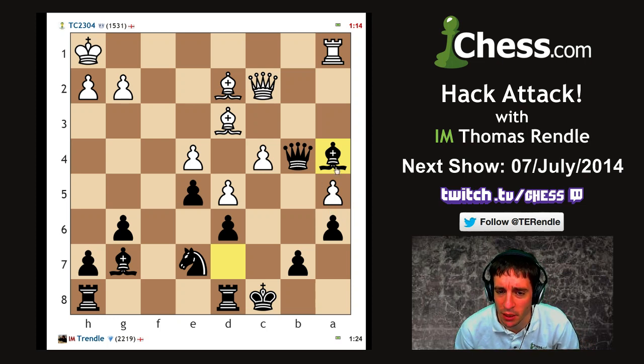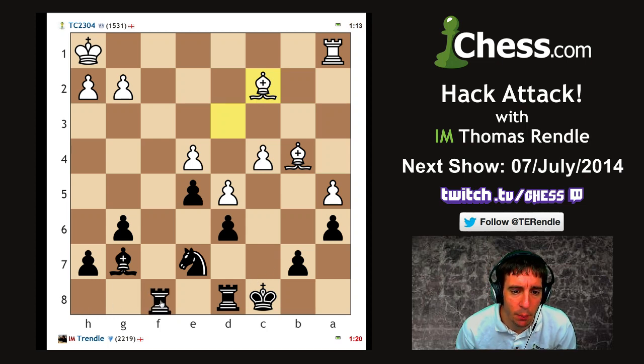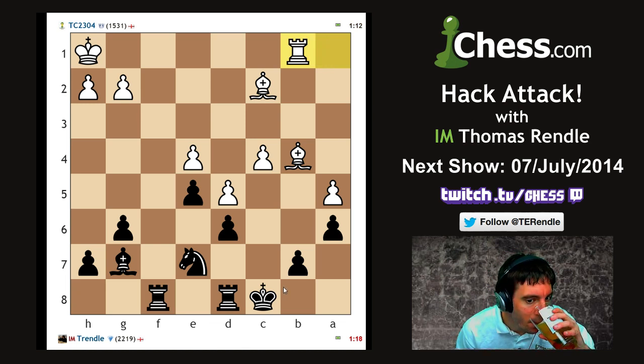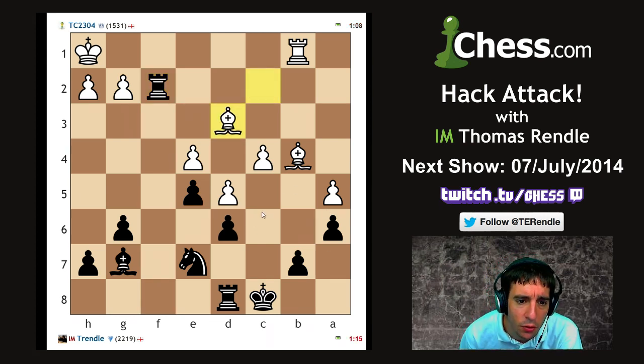Even after bishop takes b4, just bishop takes c2 - I can play any kind of move here and keep the extra rook. Our opponent is trying for a little bit of counterplay, but with only a rook and two bishops, that's going to be very, very difficult. He's still doing a reasonable job of that, I would say.